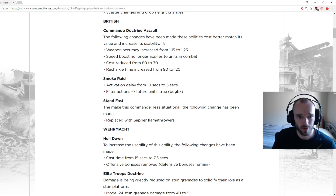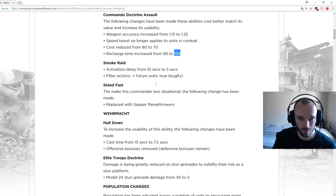British Commando Doctrine Assault: one of my favorite commanders, exciting to see changes. Weapon accuracy increased from 1.15 to 1.25 — a boost in accuracy. Speed boost no longer applies to units in combat, so if they start taking damage they'll stop sprinting. Cost reduced from 80 to 70 munitions, making it very affordable. Recharge time increased from 90 to 120 seconds so players can't just constantly activate and sprint around the map.